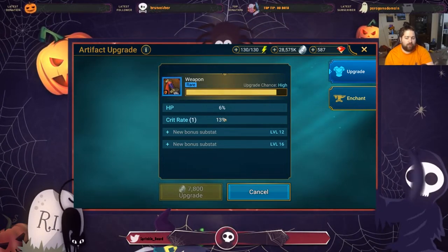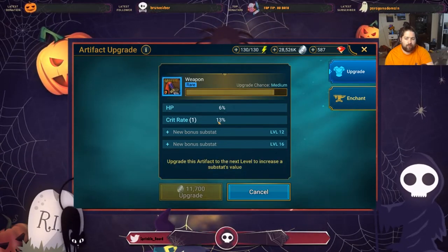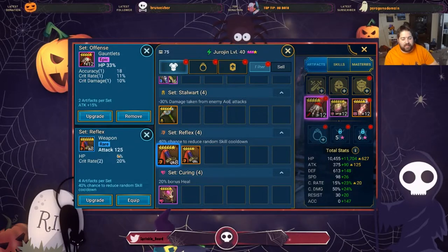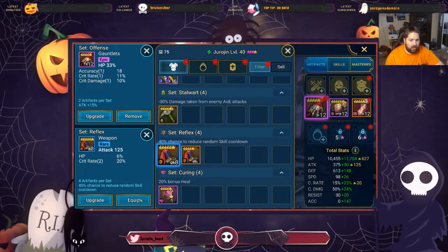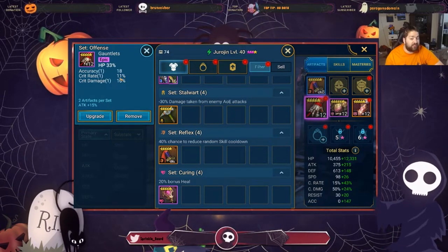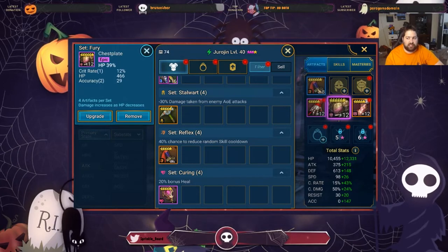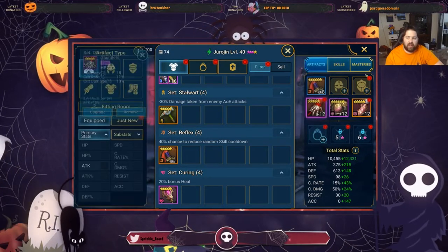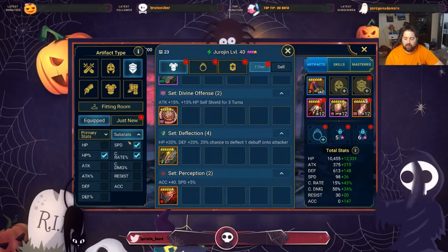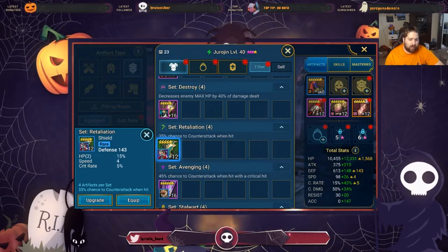The weapon rolled 20% crit rate and 6% HP — I'll deem this good enough for now to keep the video going. I needed about 16% crit rate per piece. Here we're minus 4, here plus 4, and here minus 4 again, so two pieces cancel each other out. I'm still minus 5%, so on the helmet or shield I now want speed very badly since I've been foregoing it.